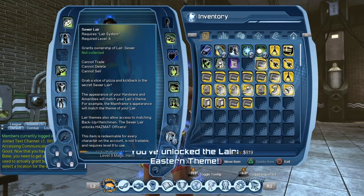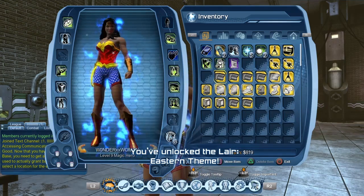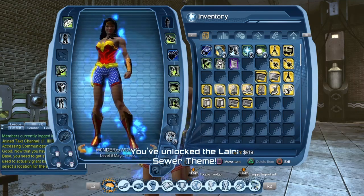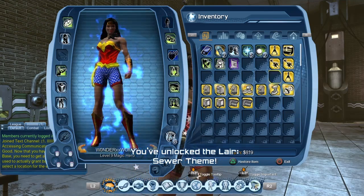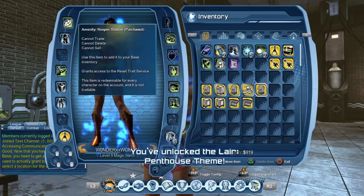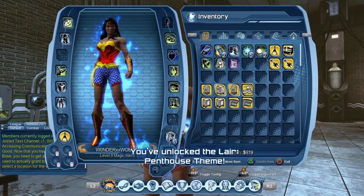I've pretty much purchased all the lairs in the marketplace. What I would suggest is: when there is a sale — like right now we do have a pretty good sale in the marketplace — that would be the time to purchase additional lair styles. Also there are amenities that you can purchase from the marketplace.